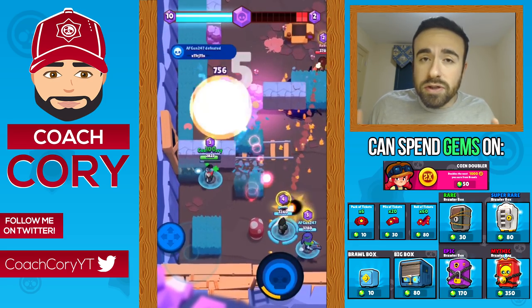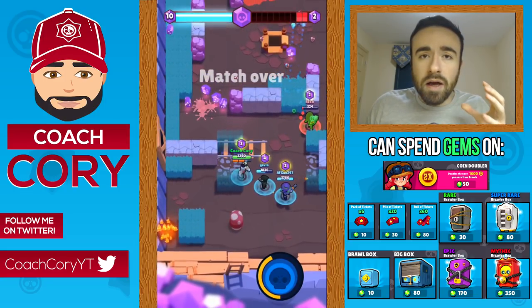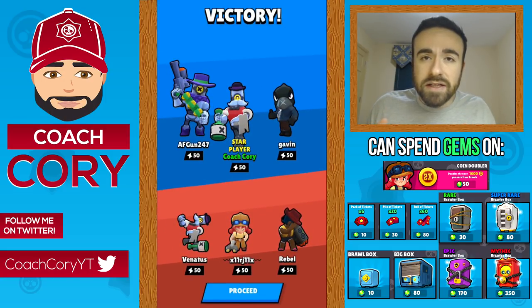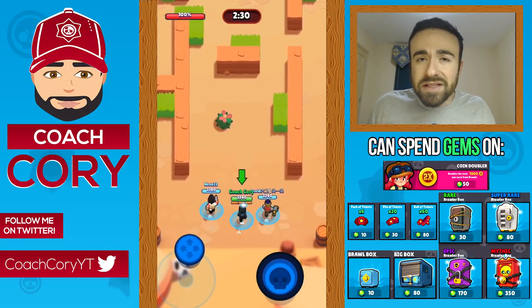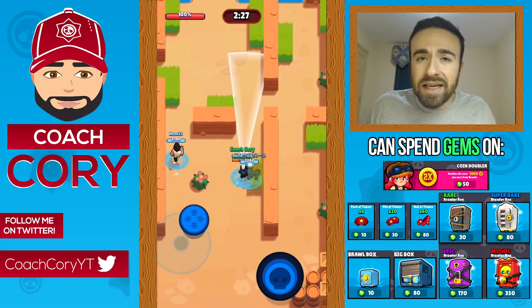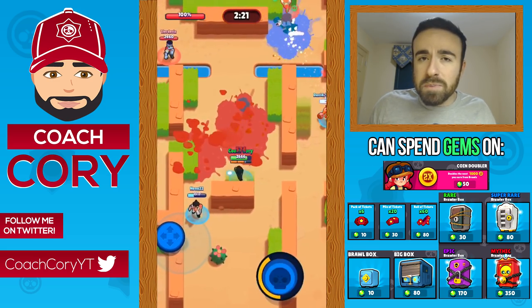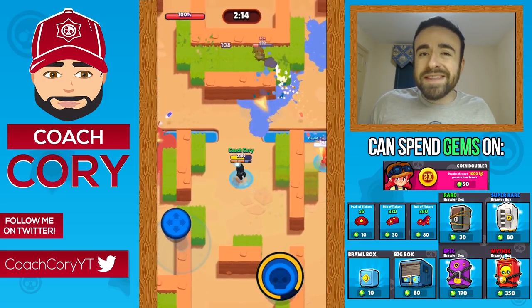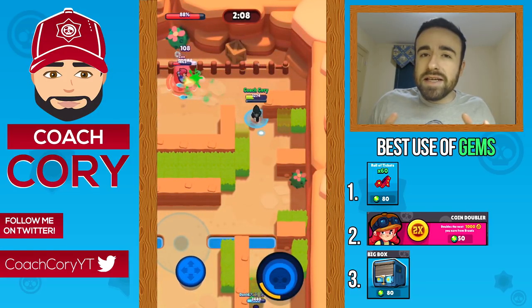Now what's the best use of those gems? You can buy regular brawl boxes, big brawl boxes, rarity-based boxes, tickets from the shop during special events, or the coin doubler. The third best use is big boxes — not bad value but not great. The second best is the coin doubler — pretty good. But the best use of your gems is on the biggest roll of tickets.